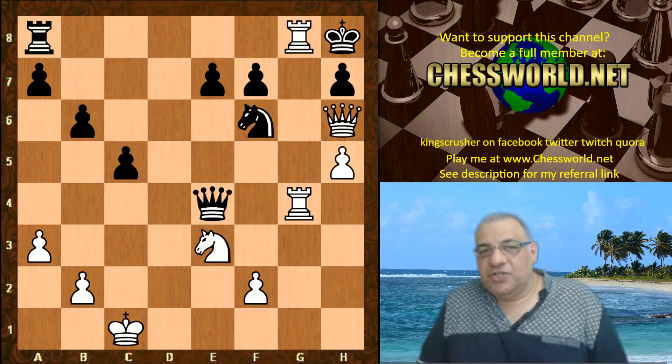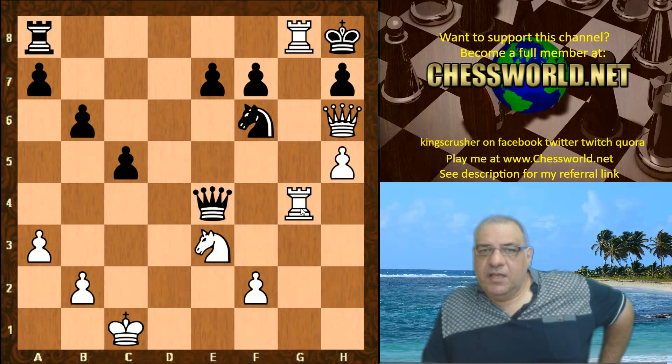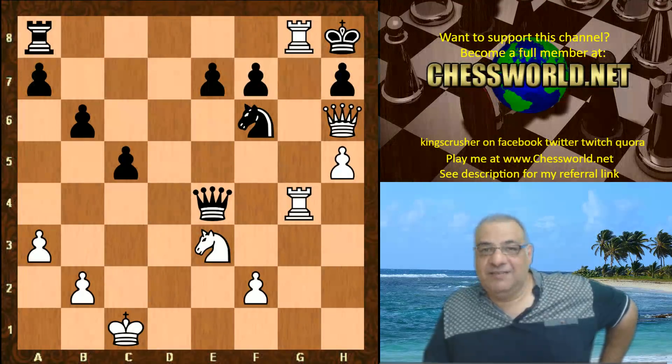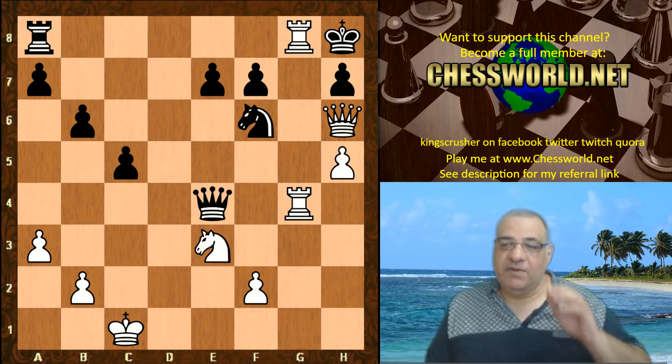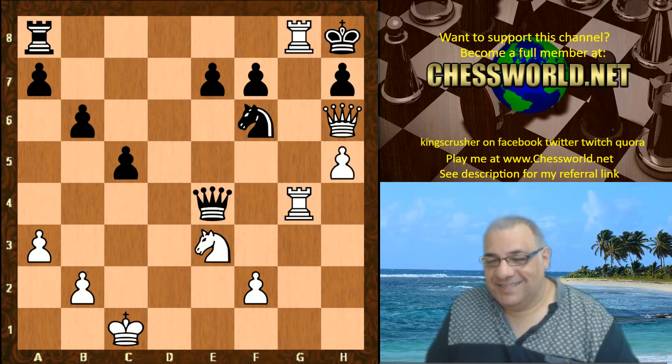Leela is contributing to opening theory here for the attacking player against that annoying surprise weapon that King's Indian players sometimes play — that only Bishop g4. There seems to be a direct way of playing for an attack the way Leela demonstrated. This game is of opening theory importance to highlight the method, and it's a very nice stem game to be aware of when playing with the white pieces against the Bishop g4 line. I hope you enjoyed it — comments, questions, likes, and shares appreciated. Thanks very much.